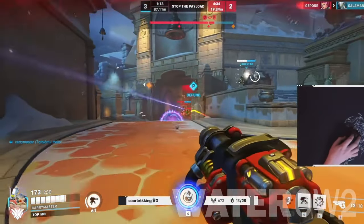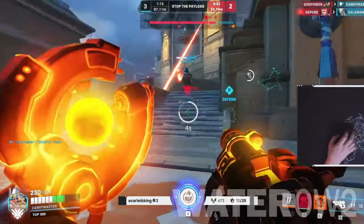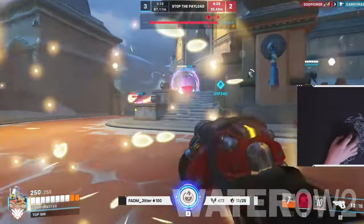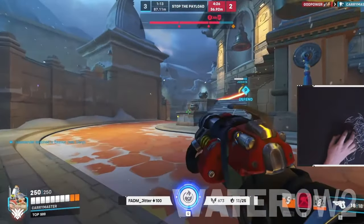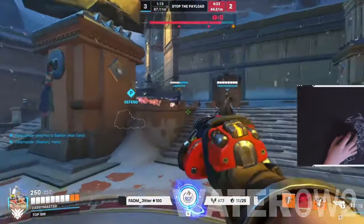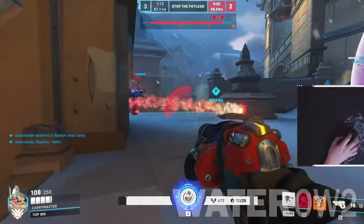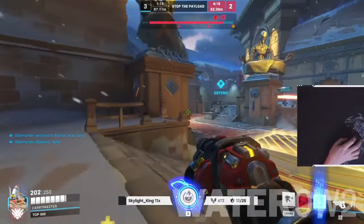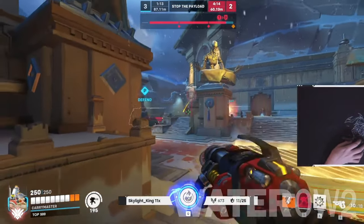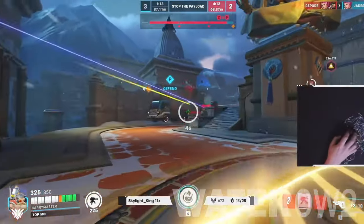Torbjorn Counters. Long-distance area-of-effect and burst fire from Pharah and Junkrat is a great way to quickly destroy Torbjorn's turret. Highly mobile heroes who can stay out of his ground-based ultimate — like Pharah and Echo — render it effectively useless. Note that Torbjorn can also counter these heroes as well. Sombra is also a counter as she can hack his turret, disabling it for a short period of time.